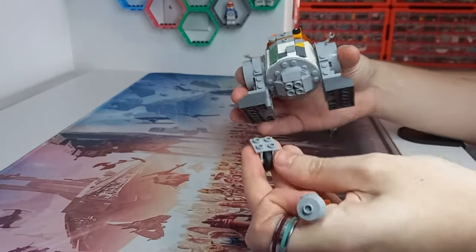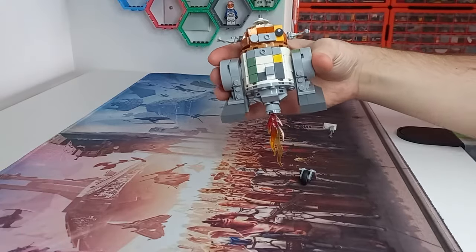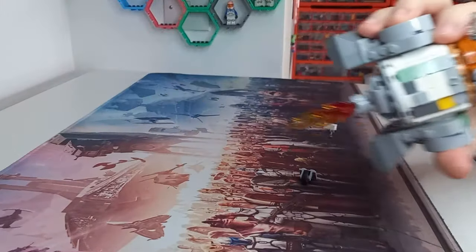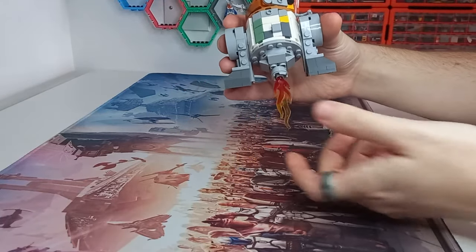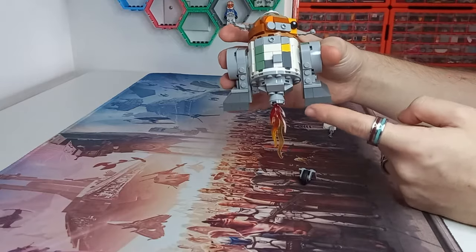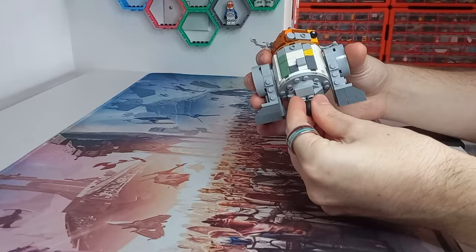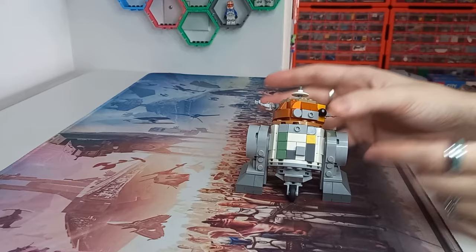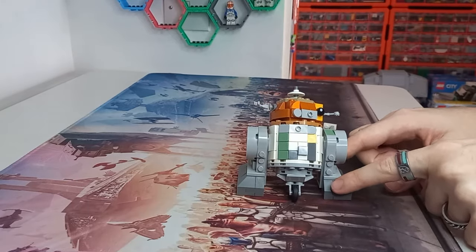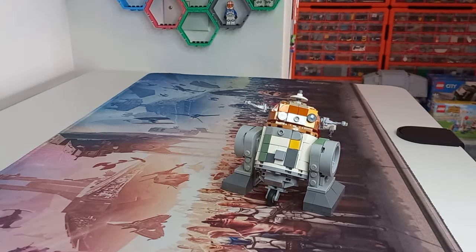I've also got this flamethrower here — don't worry, we are not going to be trusting Chopper with a flamethrower. Instead I'm going to pop off his wheel at the bottom and equip this rocket so we can have Chopper flying around and zooming across the screen like he does in Rebels. I am a big fan of these oversized arms — or legs, I'd probably call them legs — because they work with the scale of Chopper. Lego haven't tried to make accurately sized legs, which would be really hard to do.